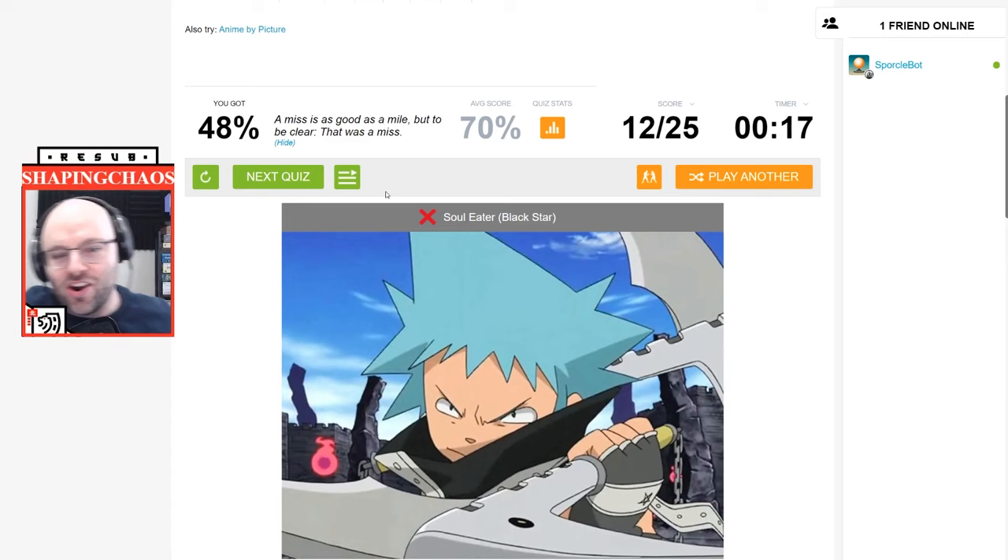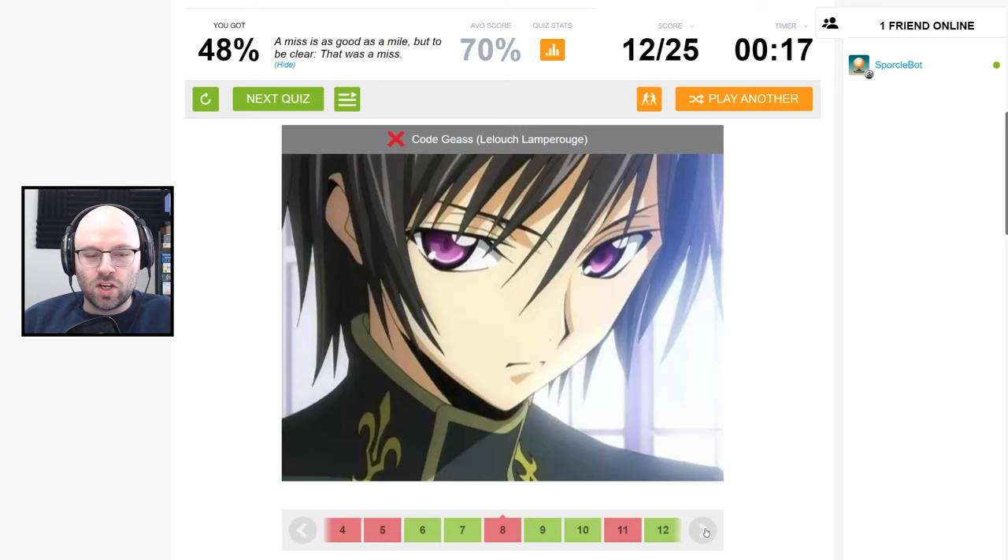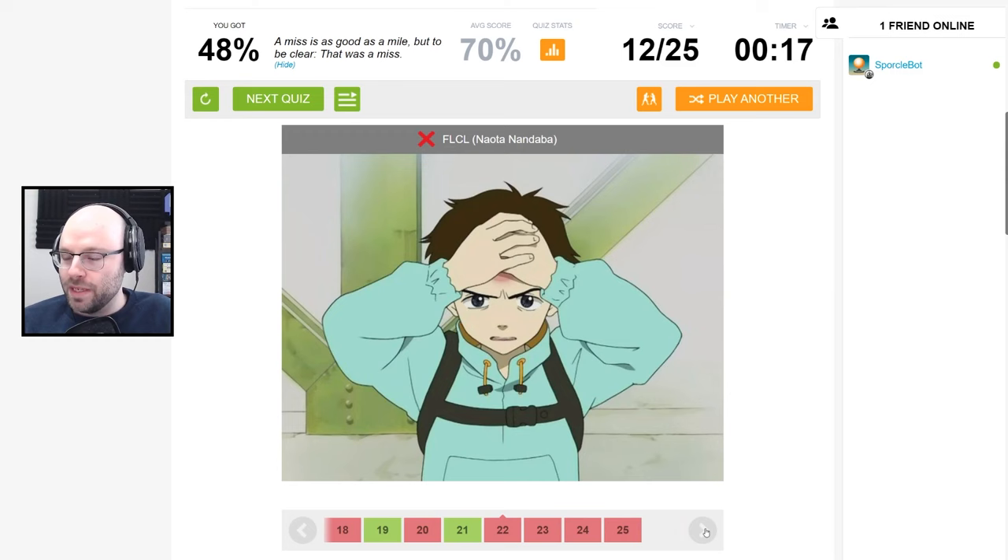I was gonna say Soul Eater. Average score 70. Code Geass — of course that's Lelouch Lamperouge. Everybody was familiar with that. FLCL — I honestly thought that was like a program you downloaded to make beats. Could have been worse, all things considered.